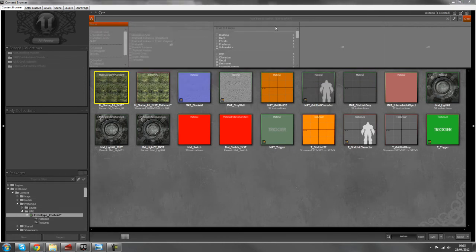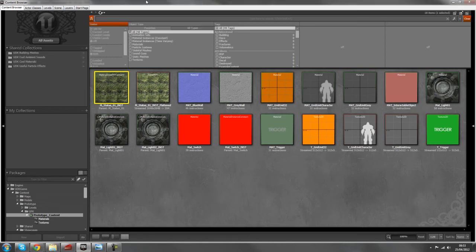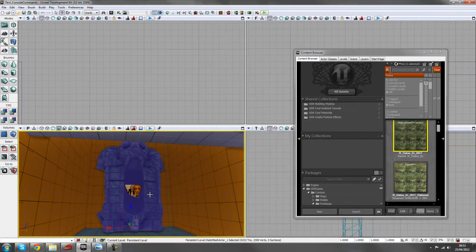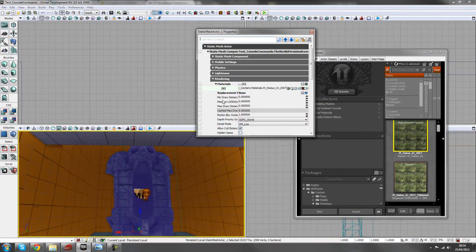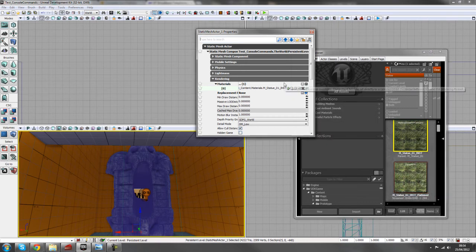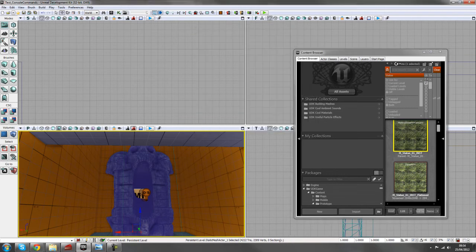With the package saved, close the content browser with the material still selected and assign it to your new mesh. Bring up the properties of the static mesh, and under static mesh actor rendering, add a new item, make sure you have the material instance constant selected, and plug it in. The static mesh should also be unlit.